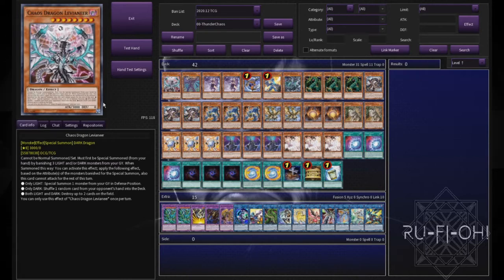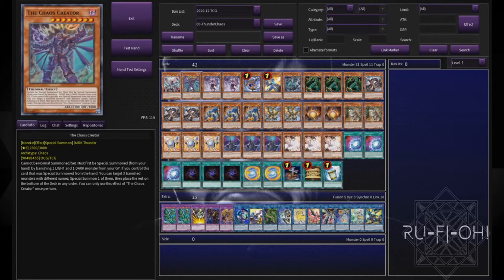As promised, this is a Chaos Thunder list — the most common variant doing the rounds, and for good reason: it is definitely the best way to play this deck. We start off with a single copy of Levionaire. You can run more if you want, but I wanted to keep this tight — one copy is more than enough. A single copy of Chaos Creator at level eight can come up if you go down the rank eight option, though I've decided not to do that in this build.